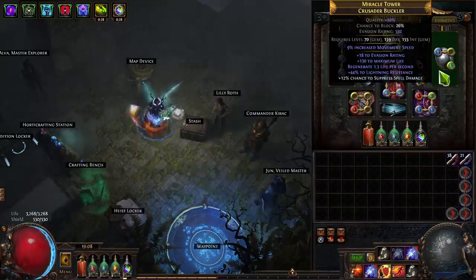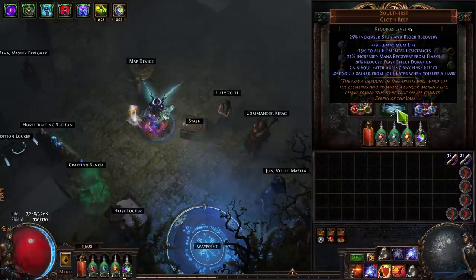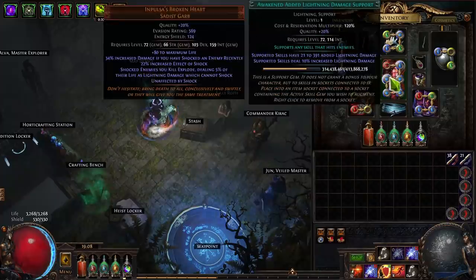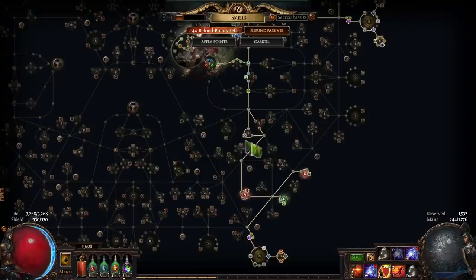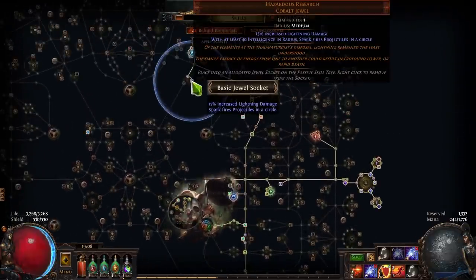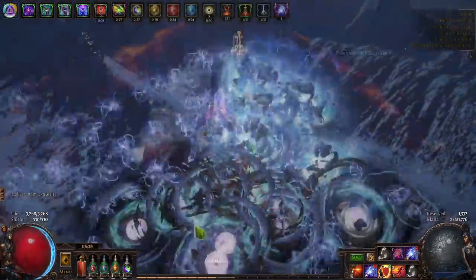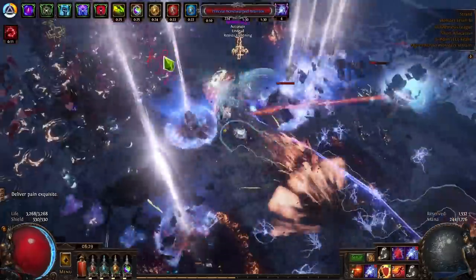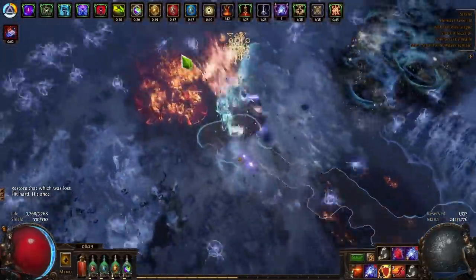We're using some kind of skill that scales with attack or cast speed. The best ones are ethereal knives (EK is really good for that) and spark. With the new spark threshold jewel, you can actually make spark cast in a circle around you — kind of like the old EK jewel or the current EK jewel — so you don't have to aim anything. No aiming, running at the speed of light, killing everything around you.